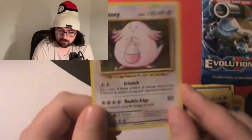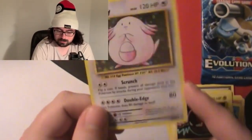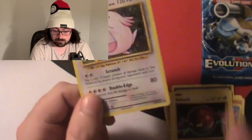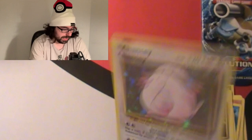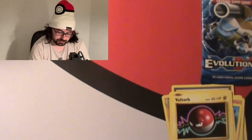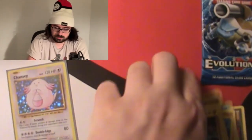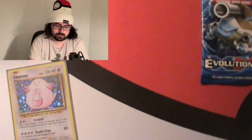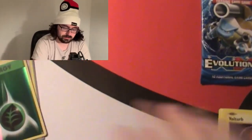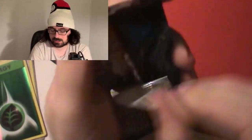Another Chansey holo — same as what we got in the last video. I think I already have this in the binder, but still a holo is a pull. So we got both of the pulls — a Grass Energy Reverse Holo and a Chansey holo. Other than the reverse holo, most of the rest of the cards I think we already have. It's weird saying I'm excited to find energy cards, but you gotta get every card.